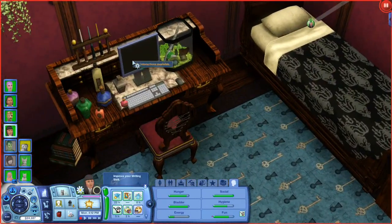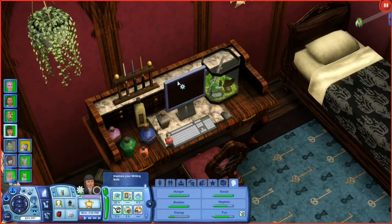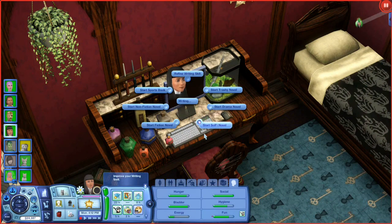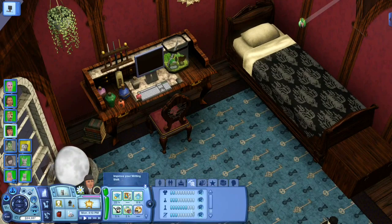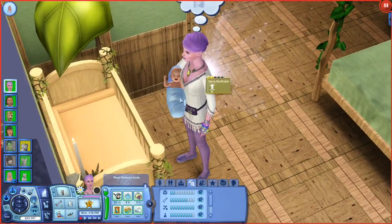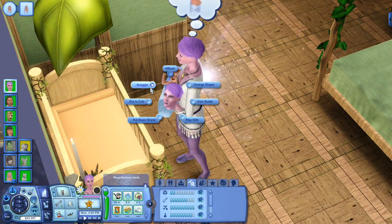She has a computer in her room, so I'm going to send her down there and let her work on her writing skill. I love her room, and I love Ariel — she's just such a fascinating character. It's going to be really fun to send her to university and see her bring a magical touch to it in the future. She can write a lot of things — let's just have her refine her writing skill.